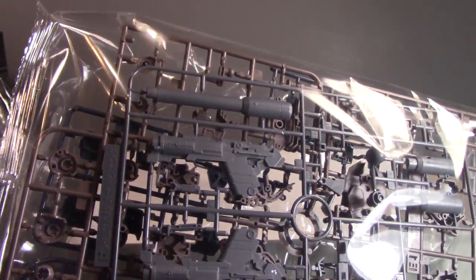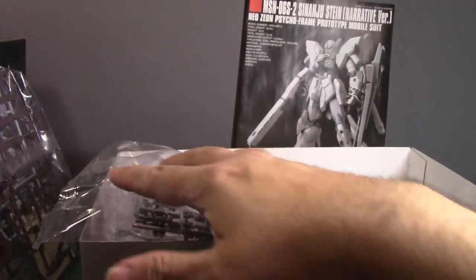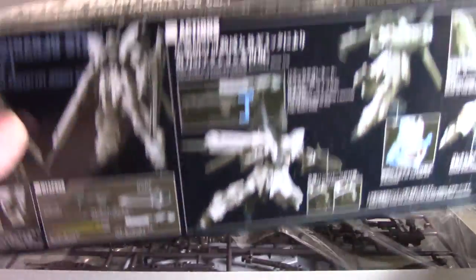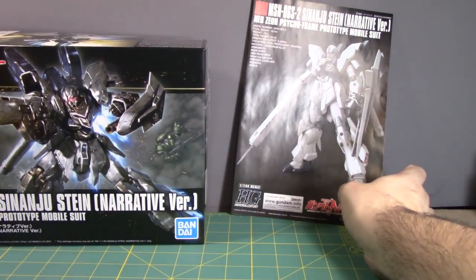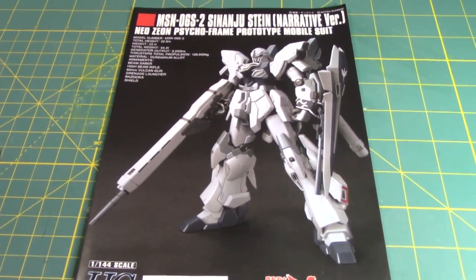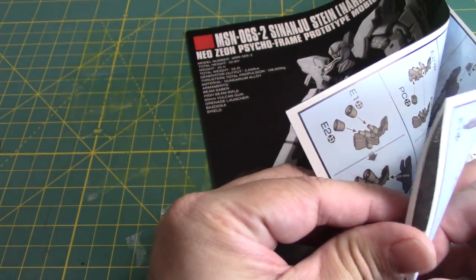We have gray weaponry parts and then the manual. I am not going to spoil what happened in the Narrative animated movie or episode, because for those of you who don't know, they were showing it at an anime convention. I'll let some other people spoil it. Beautiful kit — the Sinanju Stein Narrative version. Let's go to page one.